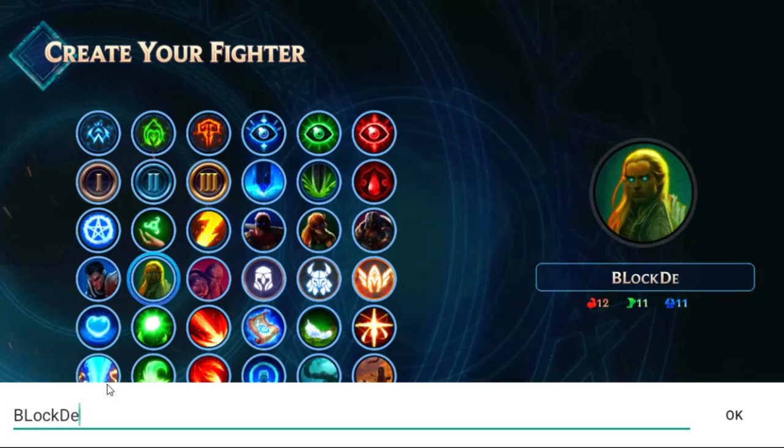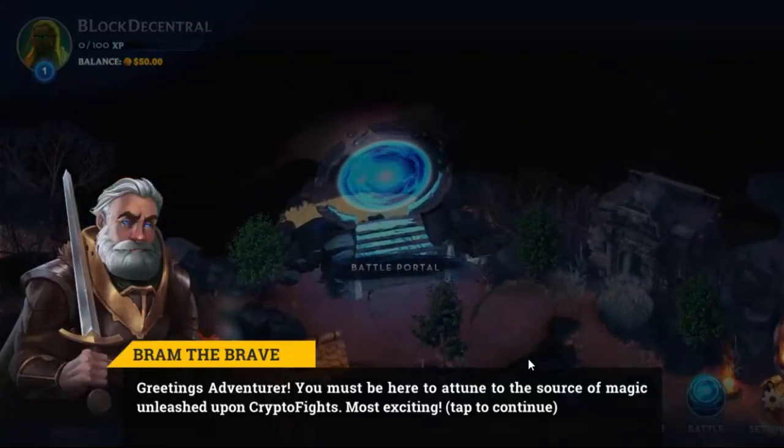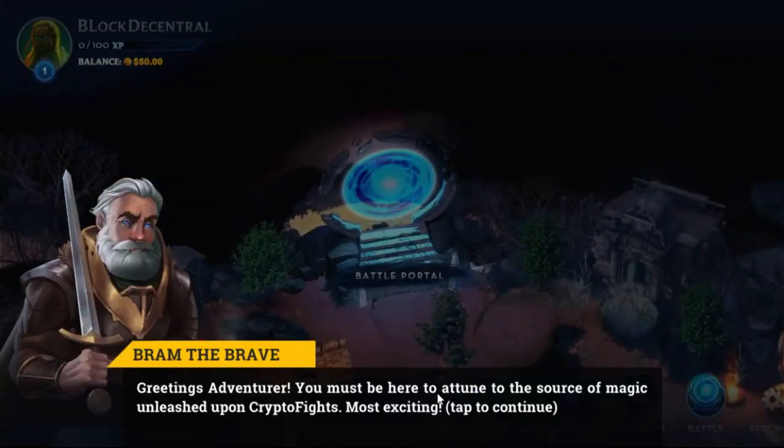We're gonna go with the name Block Decentral. So I chose my skill, chose my name — Block Decentral — now we're gonna click Create. That took me too long to figure out. Greetings, Adventurer. You must be here to attune the source of magic unleashed upon Crypto Fights. Most exciting. Tap to continue.